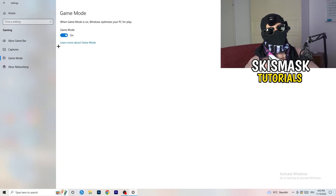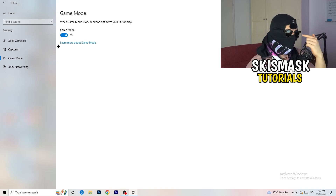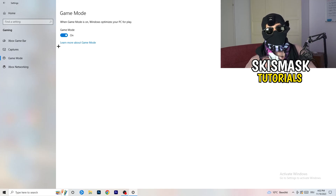Next, go to Game Mode on the left-hand side. This one you need to check for yourself — on my PC it works better with Game Mode on, but on some PCs it won't. Turn it on, check it, turn it off, check it, and stick with whichever option works better for you.